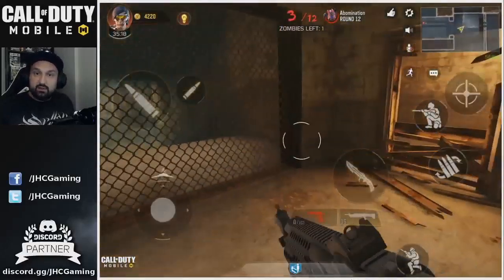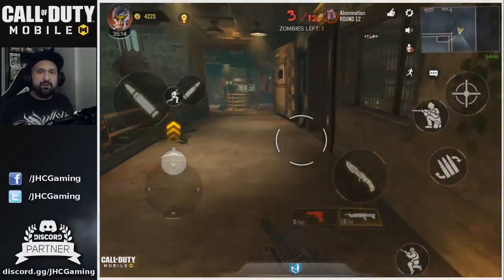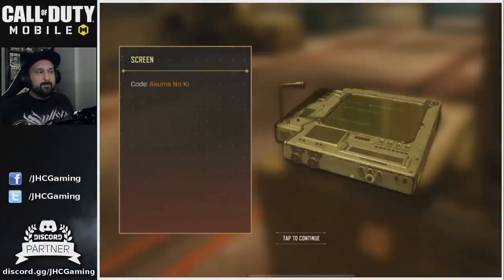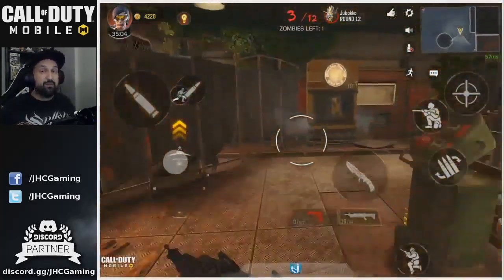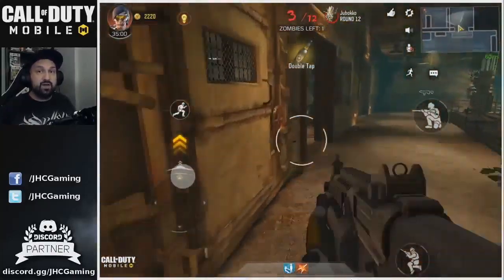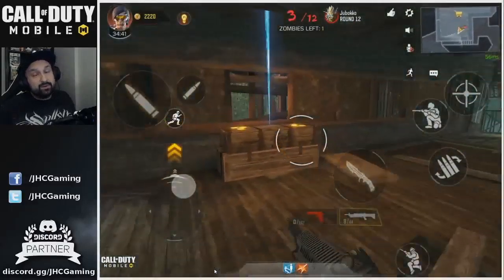After the Easter egg I made a quick decision to go buy the double tap so I won't have to come back later. Double tap will help you kill the boss faster — you definitely kind of need it because it deals a lot of damage faster.